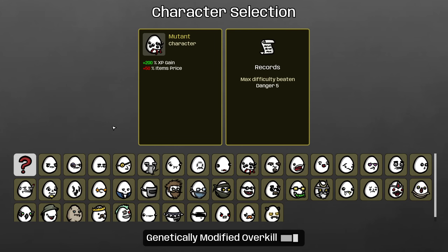the GMO mod lets you mash together two characters and get the stats from both, and the mod creator has included some suggestions for combinations alongside achievements for winning them. I've just been going through them in order and we're going to do the next one.